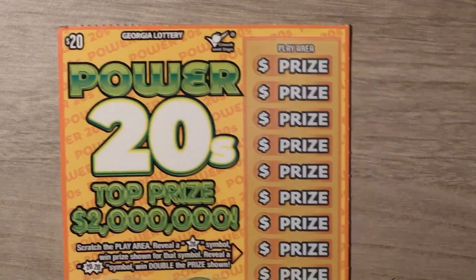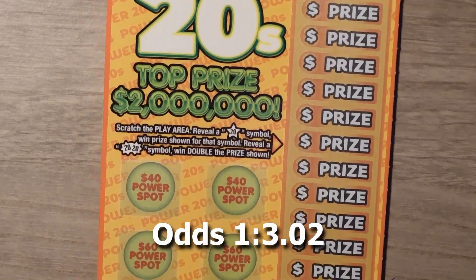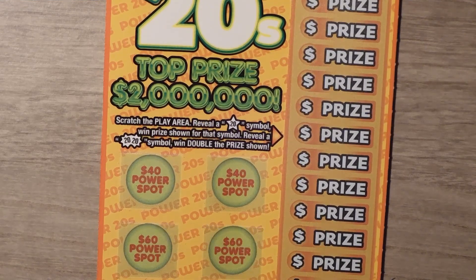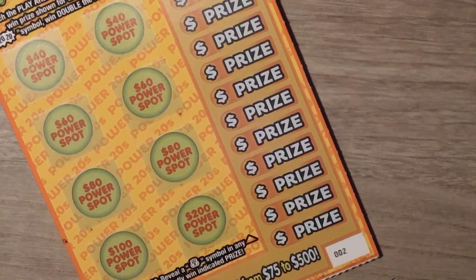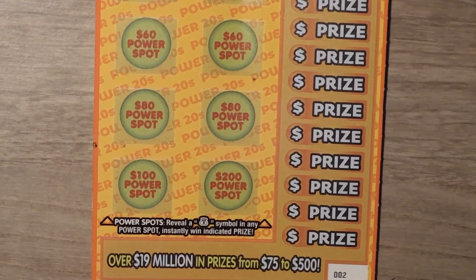Our next ticket is the $20 Power 20s. With this ticket it's a symbol hunt game — looking for the 20-star symbol to win the prize. Get a double 20-star symbol and you win double the prize. This is ticket number two. There are also power spots: if you get a money bag in any of those spots you can win $40 to $200.